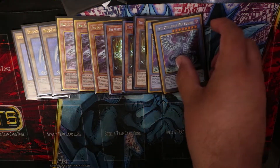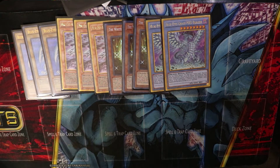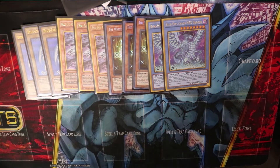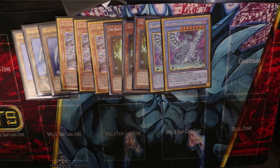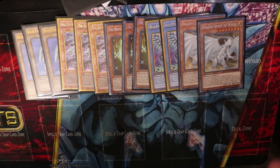Next, my favorite monster in this deck: Blue-Eyes Chaos Max Dragon. He's a very powerful ritual card — 4000 attack, cannot be targeted or destroyed, and he does double piercing damage. He's fantastic. I only run two because running three gets really bricky, so two is best.